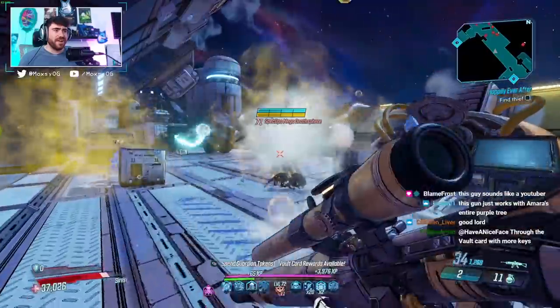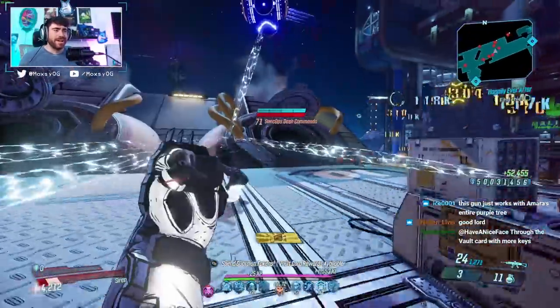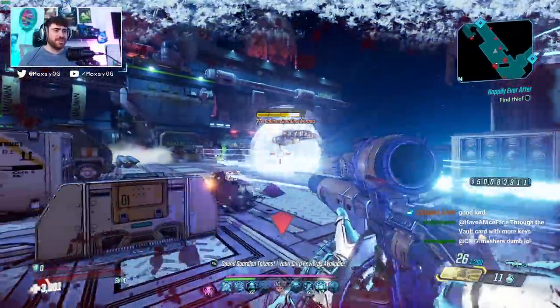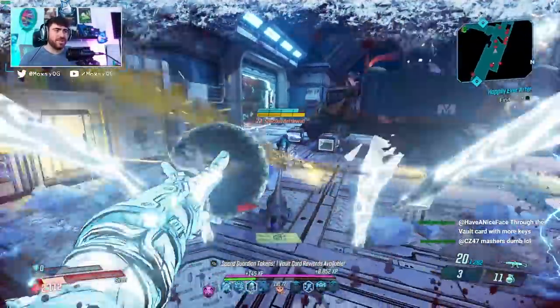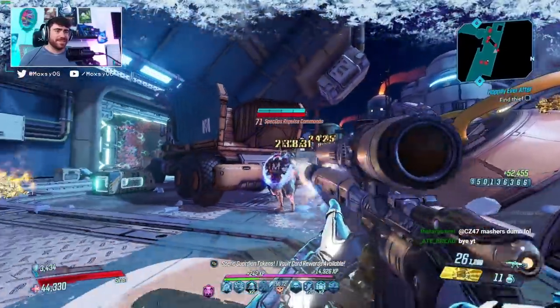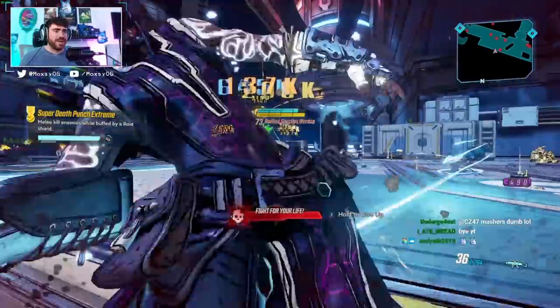That is gonna be it for the video. I hope y'all enjoyed, I will catch y'all in the next one — go get this thing, give it a try. Friendship ended with the Face Puncher. There's now something else you can use on Amara — and quote, 'Amara bad' — this thing is gonna be very good for Amara. This might just be Amara's best weapon period.